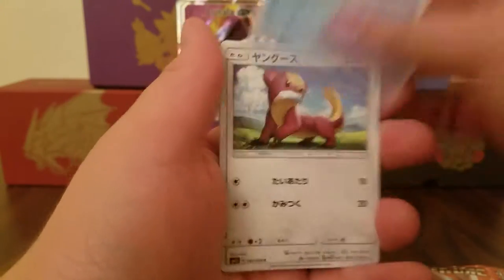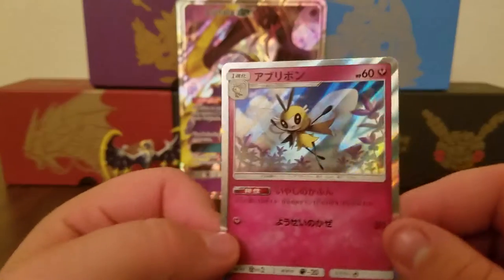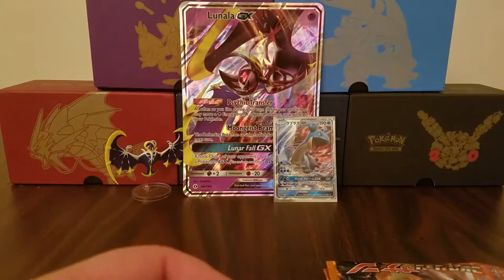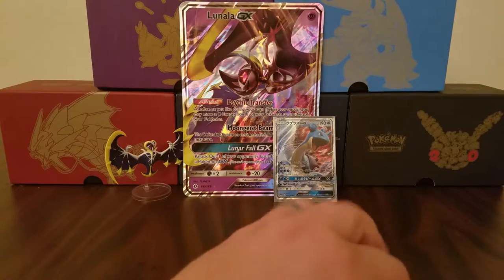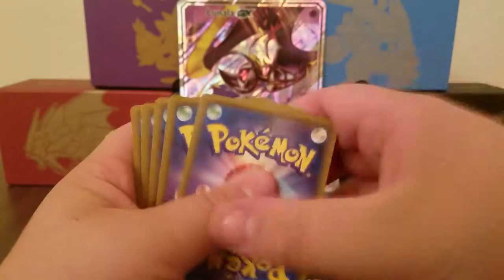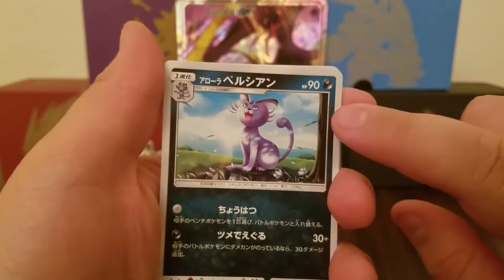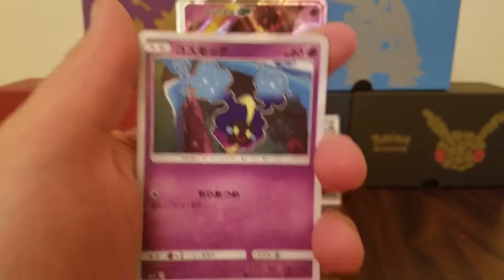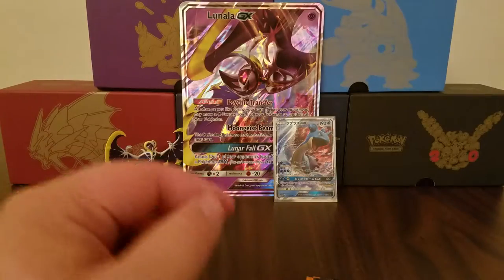Saw some shininess — I saw it. We already pulled that, but still a nice looking holo. Nothing wrong with that. Tried setting it on my pile and everything just went right onto the floor — oh well, it happens. Gotta rearrange everything. I can't get over how Alolan Persian looks — I could rant all day about it.